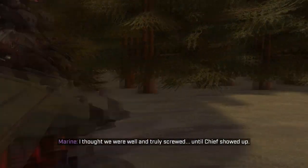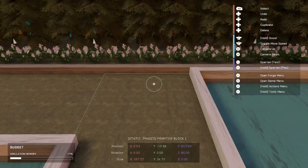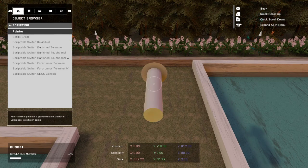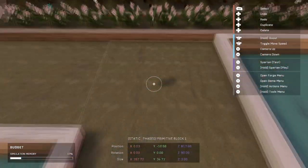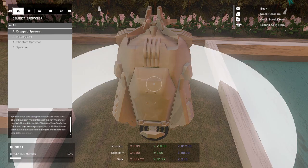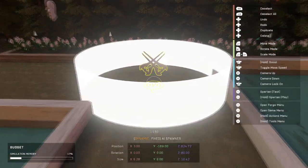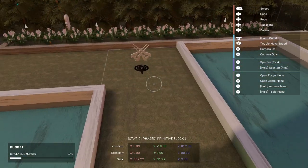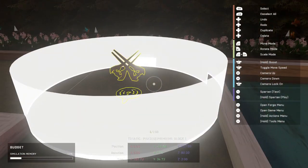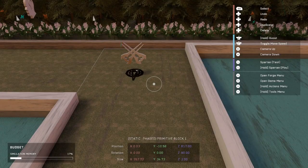For the map setup, there's really not much other than a couple of things we need to place. For those that have watched my tutorial about how to end the game on defeat, I basically explained that you can't have a team existing in the game without players on it. So we're going to have to do the same thing here if we want a team of only AIs to act as team Cobra while the players are all on Eagle. I'm going to set this guy up — it's going to be a regular Elite.